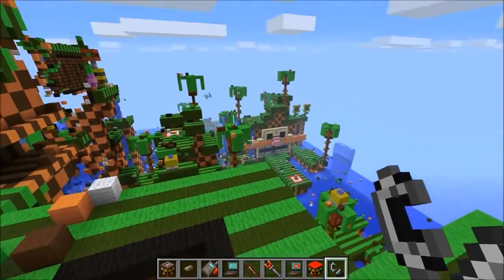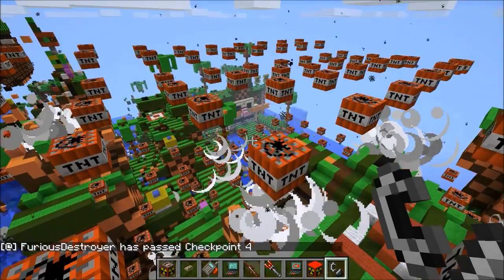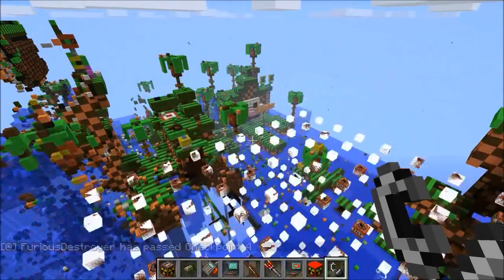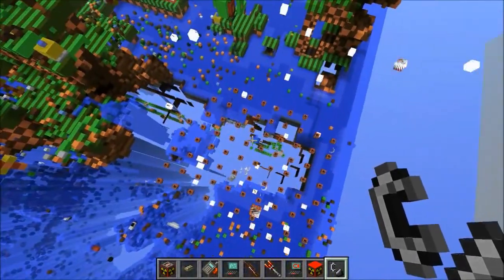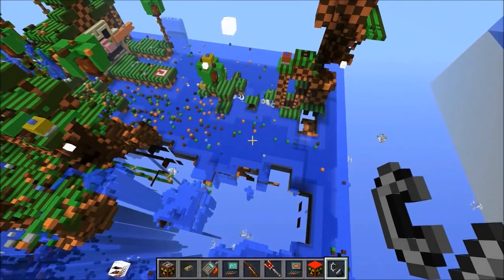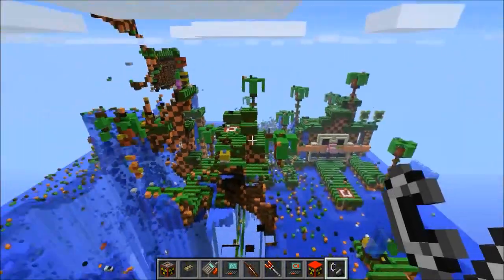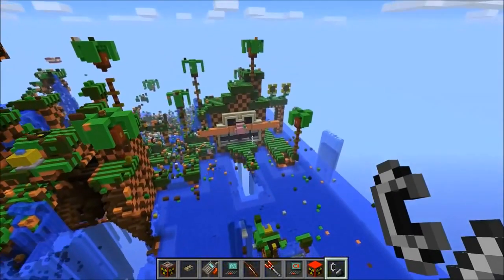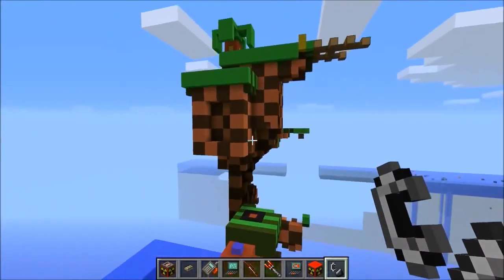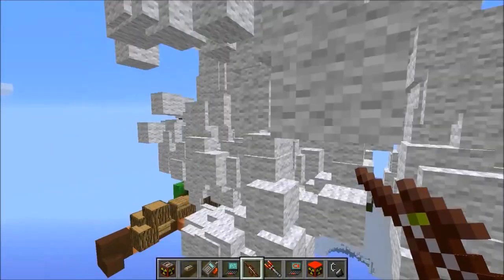I'm gonna toss one down here — get ready for a massive amount of TNT. Here we go — that is amazing, oh my god, the TNT is never ending! Actually that wasn't too bad. We cleared out a good portion of the map with just that one explosion. We might do that again actually. We've got to try it on Robotnik — we've got to do it over there. Oh, is he dead already? No, he's fine — we've got to do it to him.